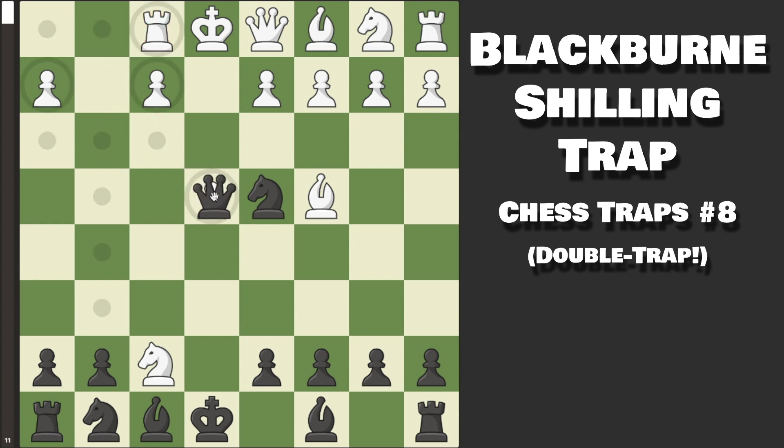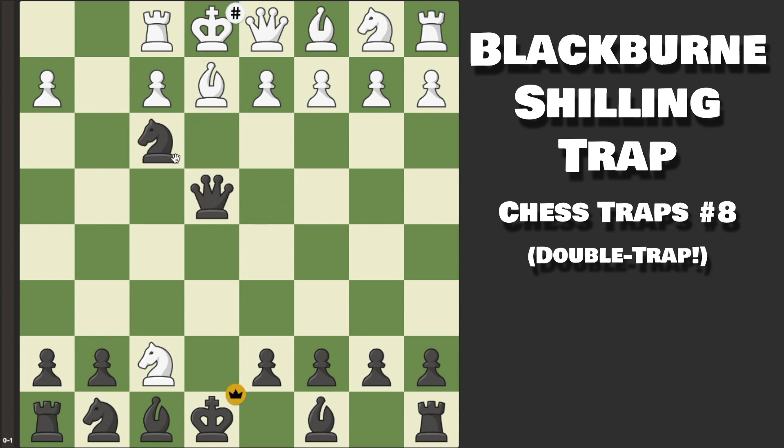We capture on E4, checking their King. If they block the Queen, we just capture it — we're completely winning. Because of that, most people will instead play Bishop back to E2, at which point, if you're a beginner and you do not know the move, I'd recommend pausing the video to try and find it — which is Knight to F3, checkmate in 1. They cannot capture our Knight because our Queen pins it to their King. Knight checks the King, it's completely boxed in by its own pieces, and that is a very nice checkmate in just 7 moves.